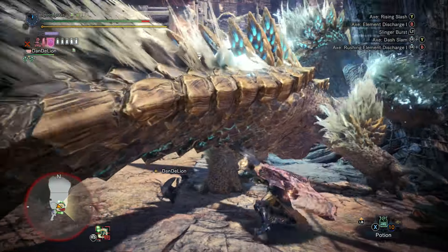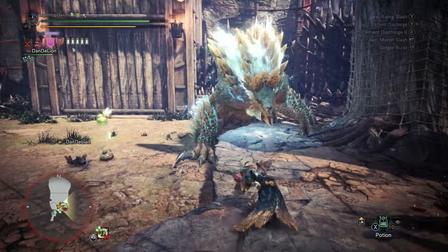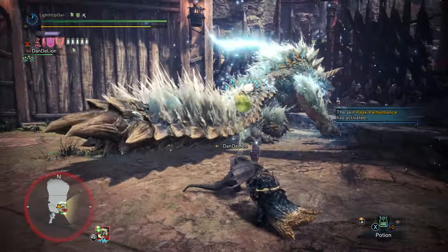The Charge Blade is one of the most versatile weapons in Monster Hunter World, transforming between its default sword and board form and its big-hitting two-handed giant axe form.